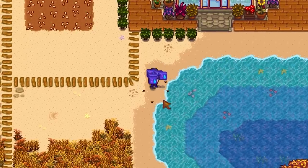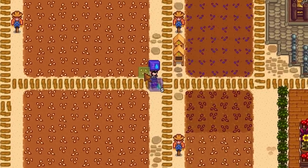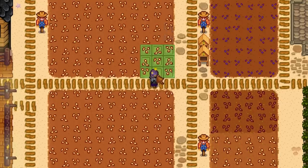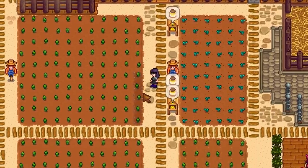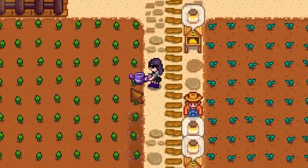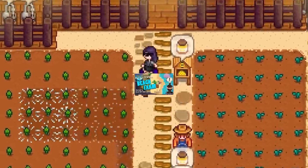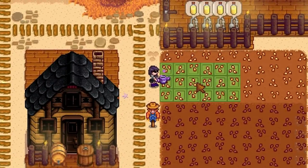One thing to keep in mind when starting out is that much later on in your 1.5 journey, there will be an item that you can unlock and craft that will allow you to water soil only once and never have to water it again, making this farm much more viable than initially meets the eye. I do a full look over on the beach farm layout in the video linked below. It's definitely a challenging farm, but honestly that's probably why I love it so much.